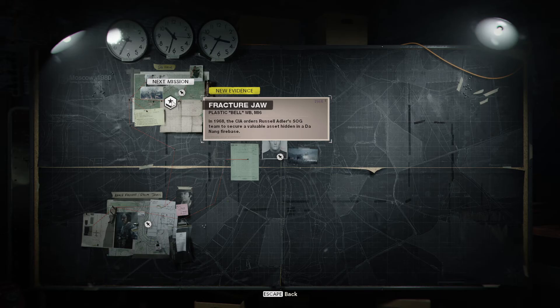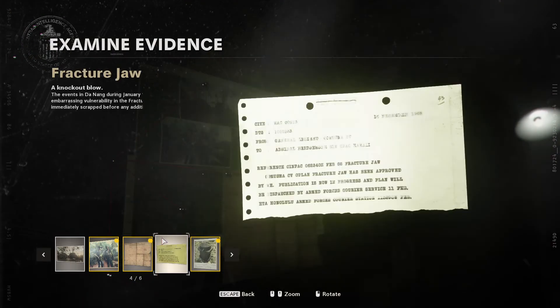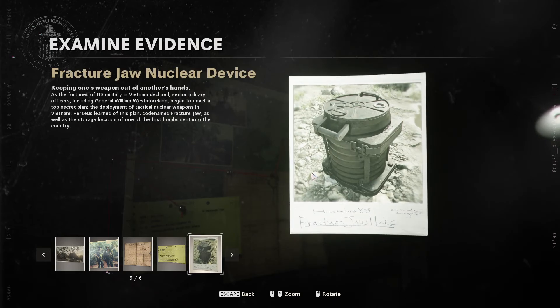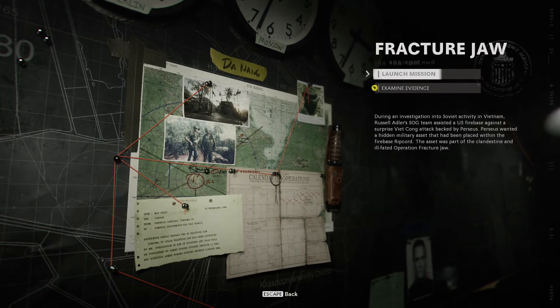Let's get started. The second mission is Fracture Jaw. There's an examine evidence option — not really interested in that, let's just launch the mission.